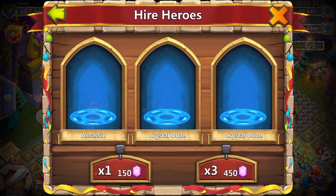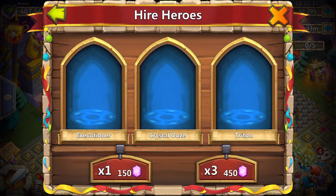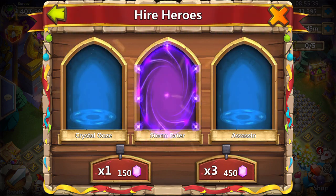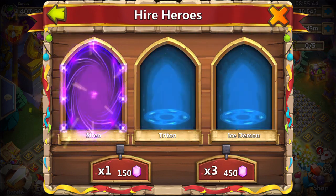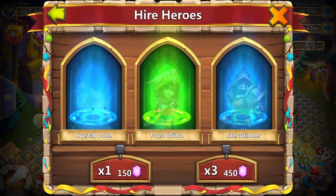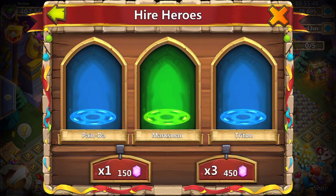We have 32k gems left to roll. Getting a Rokno, a Stormeater — nice Legends. Medusa — close to Mahatma at 18. Come on, give me the Mahatma or the Gunslinger, please.